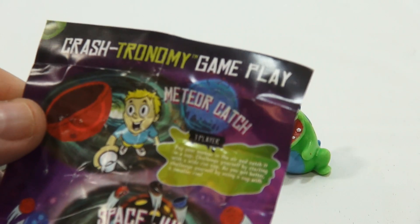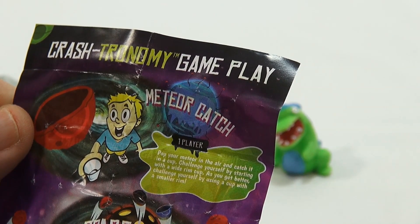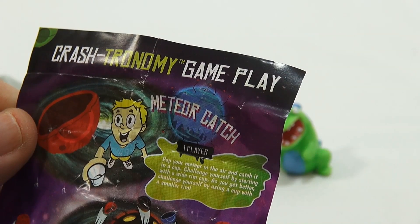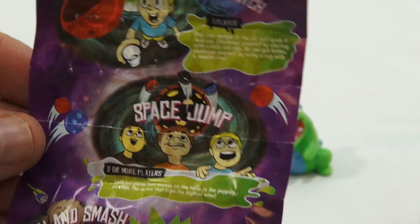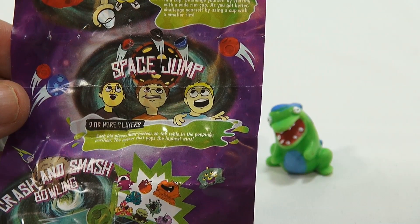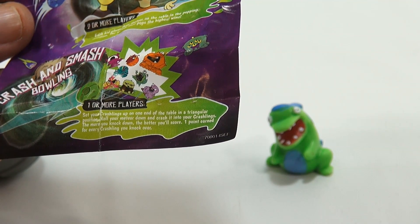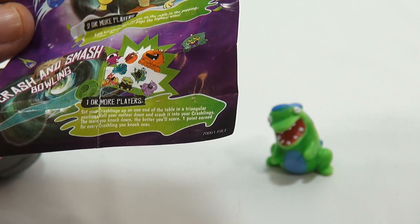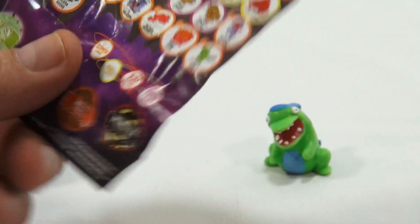Maybe there's some instructions on how to pop them. Crashtronomy gameplay. Meteor catch — one player. Space jump. Pop your meteor in the air and catch it in a cup. Challenge yourself by starting with a wide rim cup. As you get better, challenge yourself by using a cup with a smaller rim. Space jump — each kid places their meteor on the table in the popping position. The meteor that pops the highest wins. One or more players: set your Crashlings up on one end of the table in a triangular position, roll your meteor down and crash it into your Crashlings. The more you knock down the better you score — one point for every Crashling knocked over. Those are tiny, tiny words there.